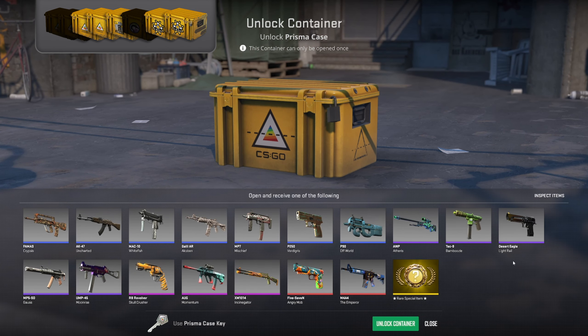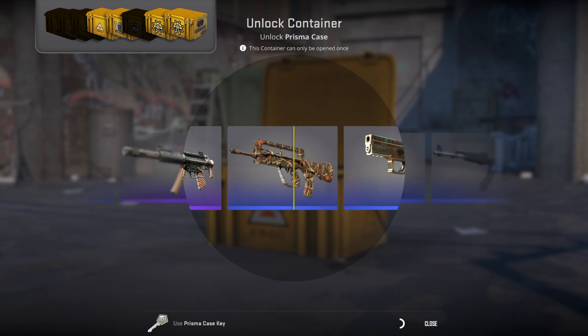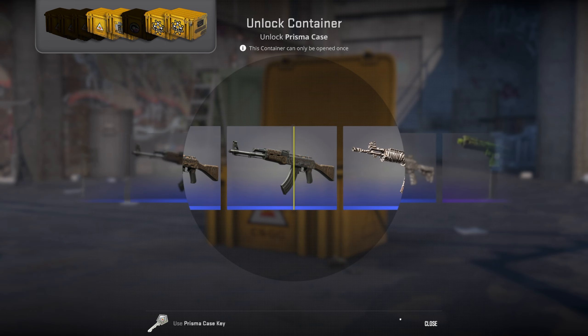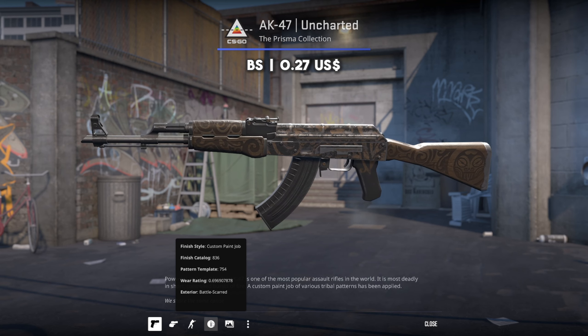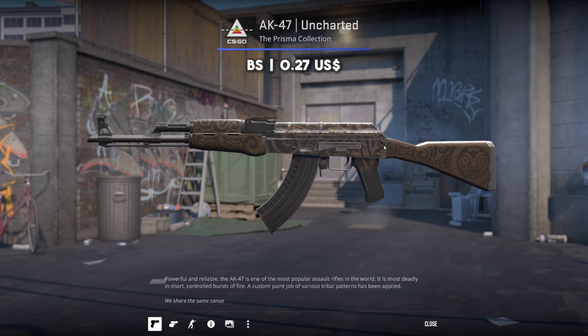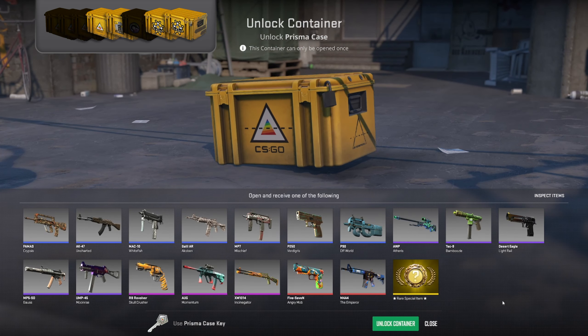Depending on the size of your inventory you've done pretty well so far, No Sir. But we're here for a knife or gloves. Emperor would be nice. Maybe we'll get a nice knife out of the revolver — maybe a case-hardened karambit, that would be nice. Oh whoa — 0.6969! That's cool, congratulations No Sir! You got the rare float PP AK 0.6969 — what a pull! One of my best pulls. Congrats on that brother.